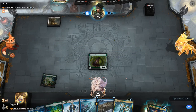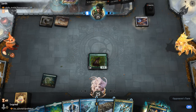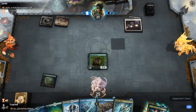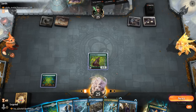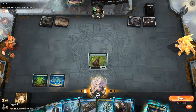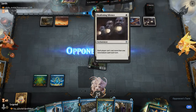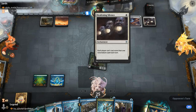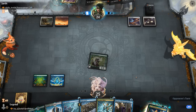Next turn we play Temple. Their Cygnet means we might want to keep up a counterspell for their commander, so we just hit for 1. Deafening Silence means we can't cast more than one non-creature spell each turn — but it does not include copies, so we're still fine with Ivy.